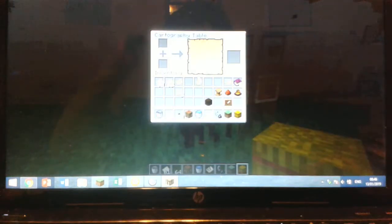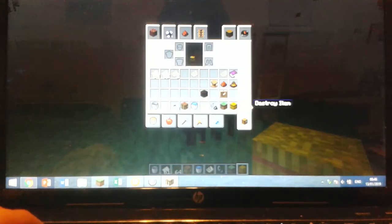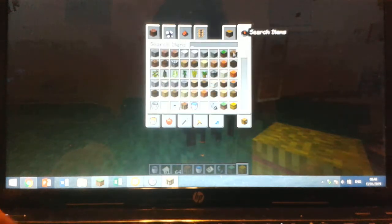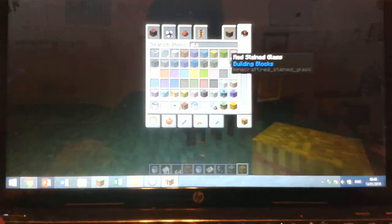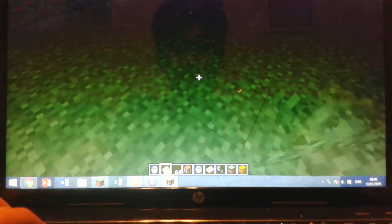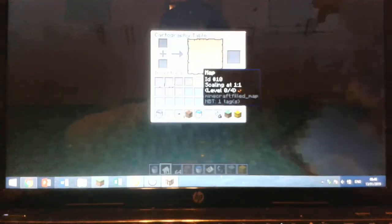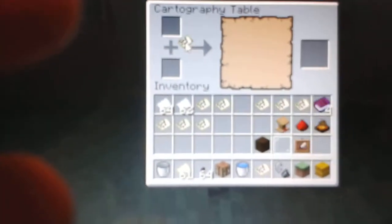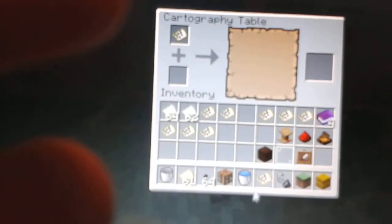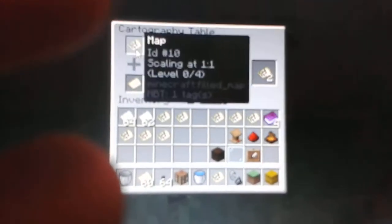It is basically a map tool. If I get all these maps from my previous things and open these up, now we've got a ton of maps to work with. You can put your map up here and then put an empty map underneath to duplicate your map.